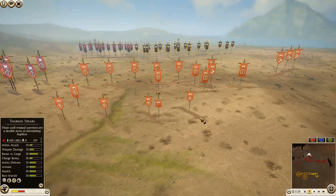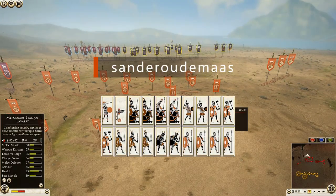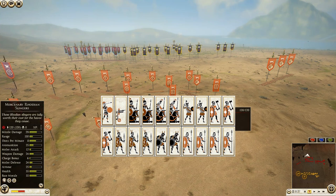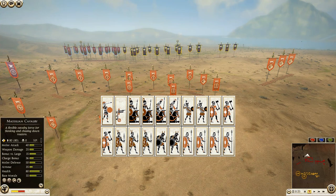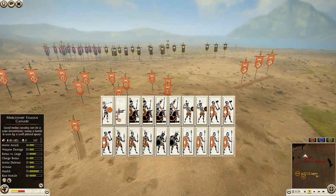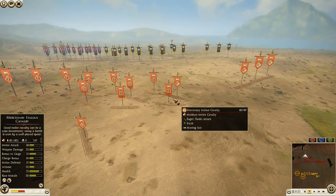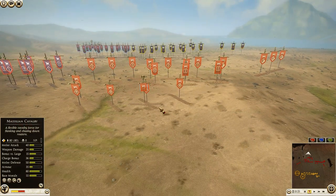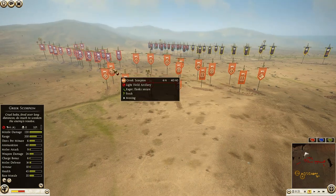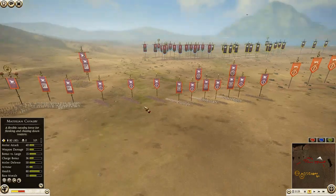On the other side, we first look at Epirus, commanded by Sandrodamas. He has brought four units of Thoreo spears, three Italian swordsmen, three Illyrian levies, two Samnite warriors — his general is a royal peltast. He also has two units of mercenary Italian cavalry, two Thessalian cavalry, two Rhodian slingers, and he brought a scorpion right there on the battlefield.